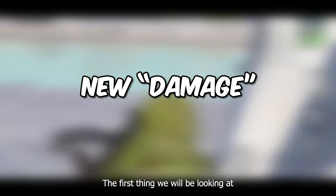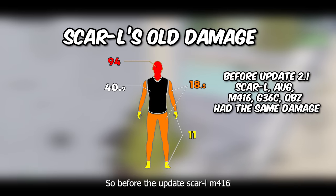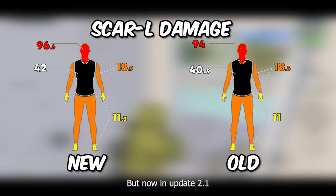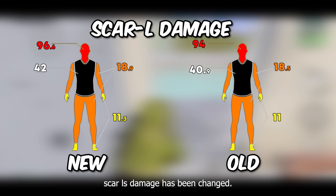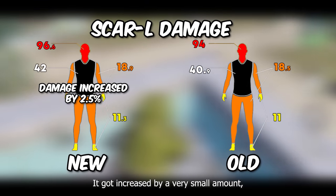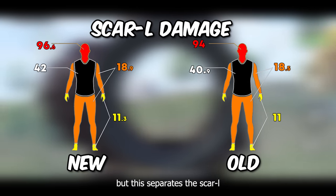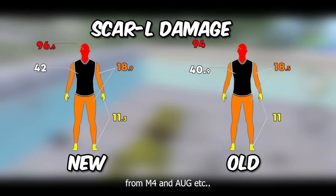The first thing we'll be looking at is the new damage. Before the update, the SCAR-L, M416, and AUG all shared the same damage. But now in update 2.1, SCAR-L's damage has been changed — it got increased by a very small amount, approximately 2.5%. It's not a big difference, but this separates the SCAR-L from the M4 and AUG.